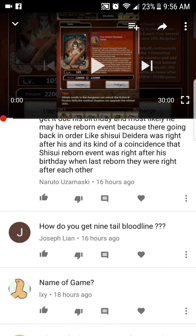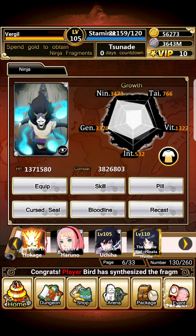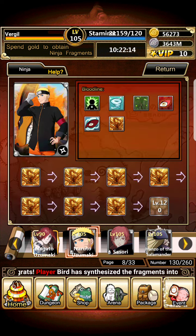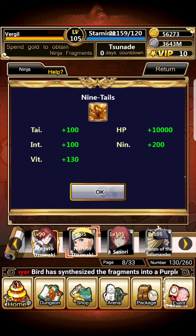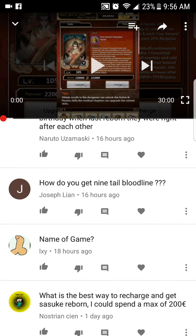For the nine-tails bloodline, you need to train Naruto all the way up to his final form, which is Kurama Naruto, and then you get the nine-tails bloodline. For the Kurama bloodline specifically — 'Nine-Tails Kurama's Power' — you need to seal the nine-tails into Naruto, which means you have to defeat the nine-tails in the game.